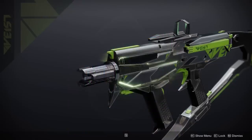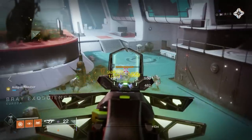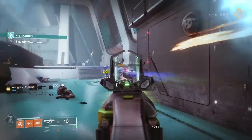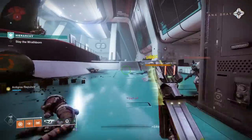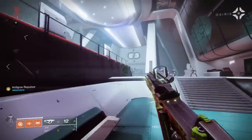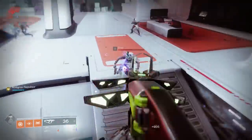Now as for the Manticore Submachine Gun, this is going to be a void 900 rounds per minute SMG, which is very meta. 900 RPM SMGs, stuff like the Funnelweb, the Kallus Mini-Tool — you guys know, they schlap. So we're off to a good start.